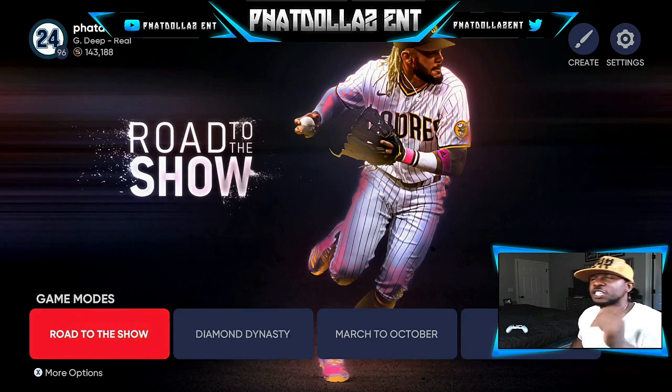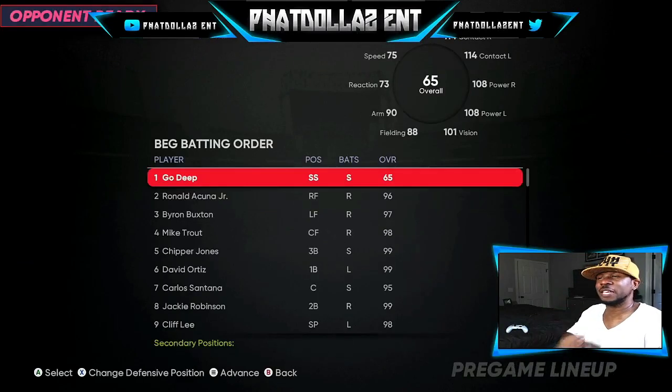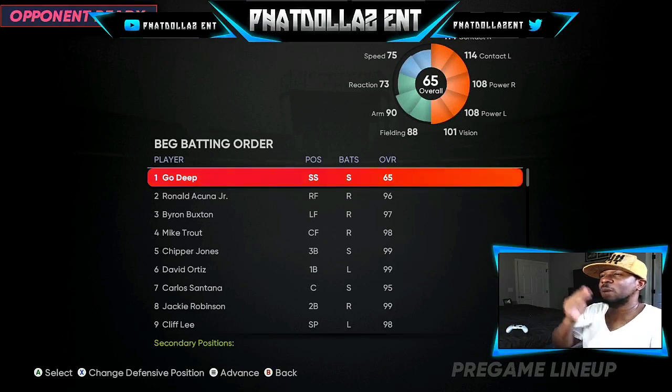Method number 2 is the Road to the Show method. We're going to look at my player that I use the most — he has the least amount of speed, but I'm using the guy with 75 speed, 88 fielding, 90 arm, and 101 or higher in every single hitting category and vision.